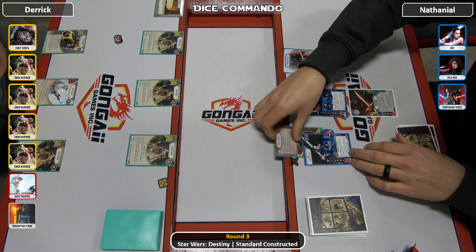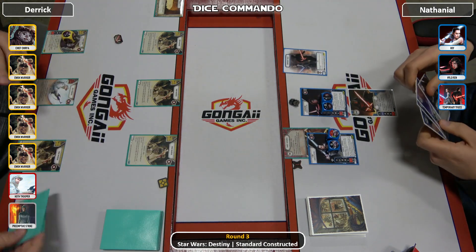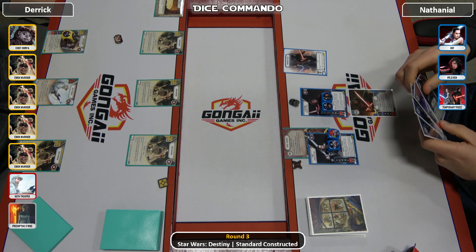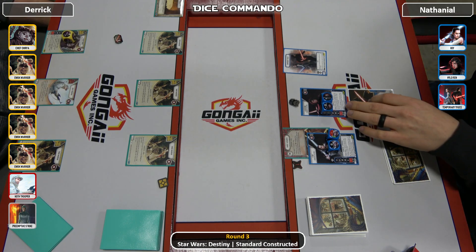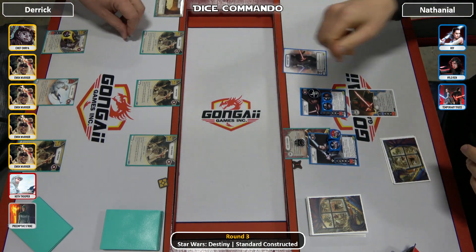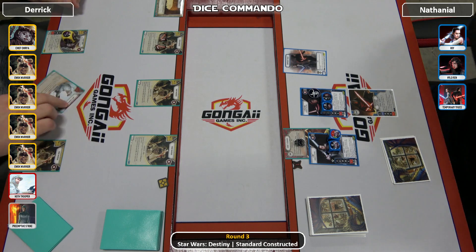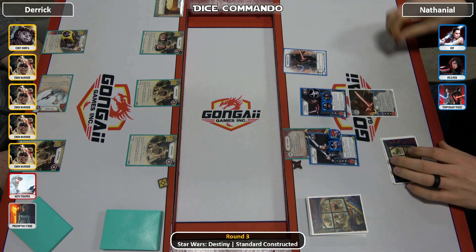Target acquired on Ray. That was a huge mistake because Derek should have gone first. He opens with target acquired — he should have opened with the Hoth Trooper. There's the power action: move over a shield and go after the little Ewok on the end. There's the Hoth Trooper coming in, dealing 1 damage to Ray and taking off the shield.